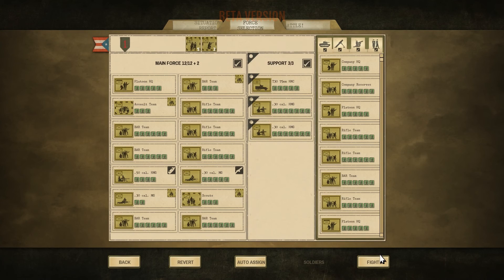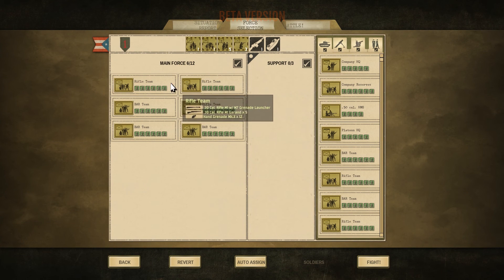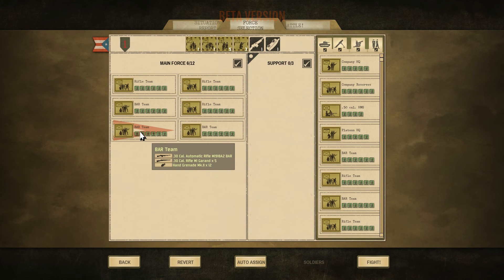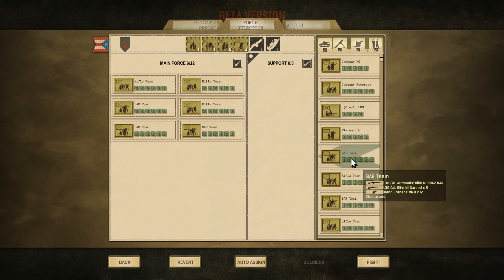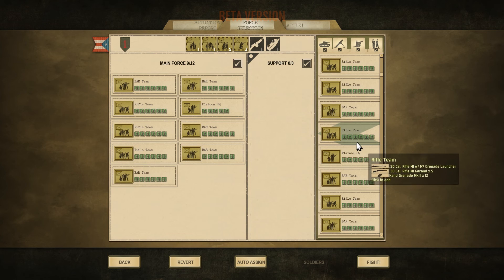Vamos a pasar a la siguiente pantalla, la de selección de fuerzas, en la que podemos hacer un despliegue automático o manual, seleccionando una a una las fuerzas disponibles desde cero según nuestras tácticas y planes. De momento nos quedamos con estos 3 equipos de fusileros y estos 3 equipos BAR. Los equipos BAR son ideales para el fuego de supresión o para pasar a la ofensiva.